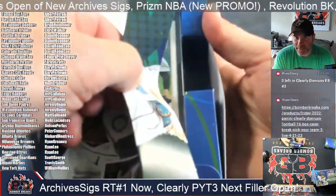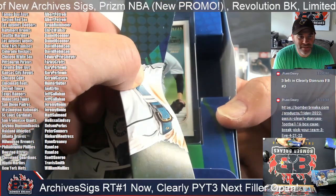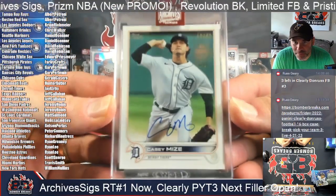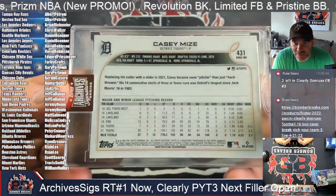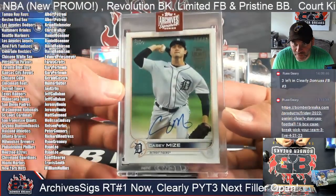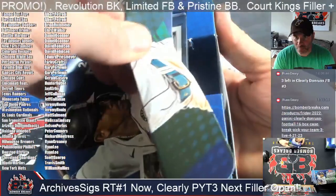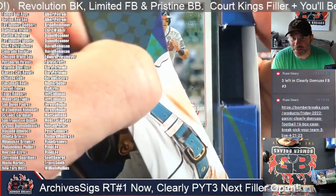All right, and Detroit Tigers — that's a Mize, Mize, 19 out of 42. Casey Mize, Topps Series Two — 2022 Series Two. Mize 19 out of 42, numbered to the Jackie Robinson All right.